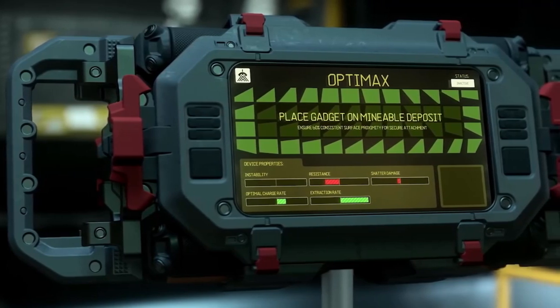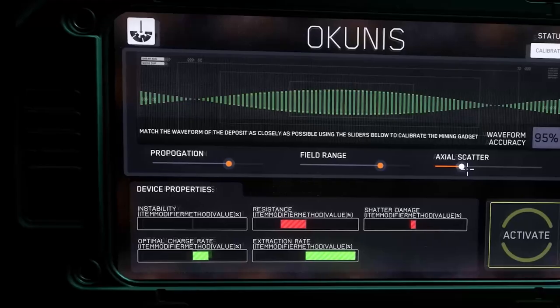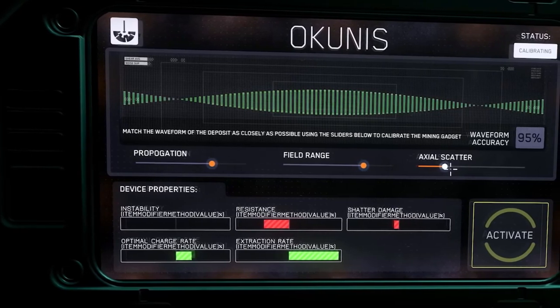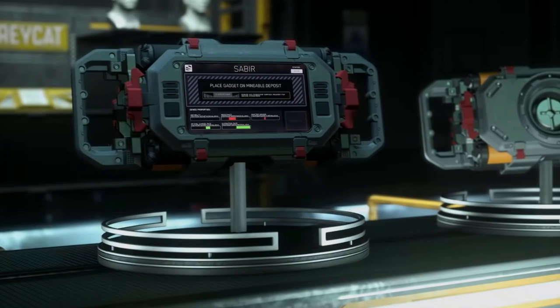It is a handheld device with its own display that can be attached to rocks. After the device is placed, a minigame displayed on the device is used to calibrate it. There will be six devices with different properties.